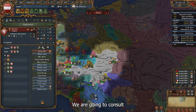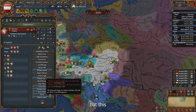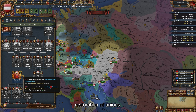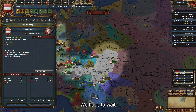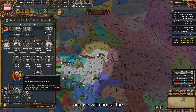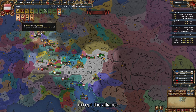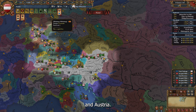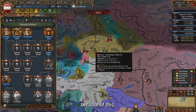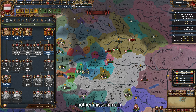We're going to insult Bohemia to get a personal union casus belli against them. We can easily get the Restoration of Union CB. We have to wait until January, then we select our armies and execute the Restoration of Union CB. We also accept the alliance from Burgundy and Austria's other partners.